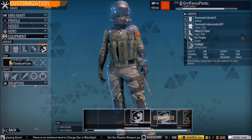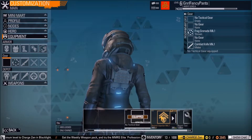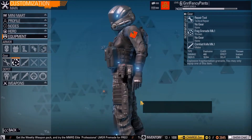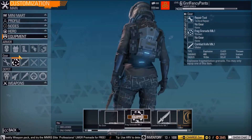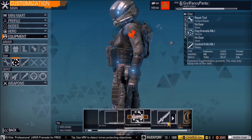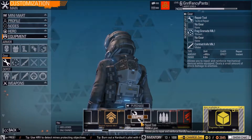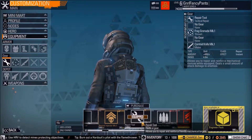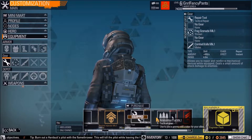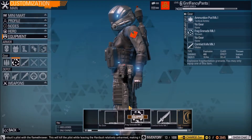Then there's your various gear slots. I have nothing equipped currently, but I can put this repair tool on, which gives me the ability to repair and reinforce friendly mechanical targets. Or there's an ammunition pod — use it to place ammo refill crates for your allies. That's actually more useful than the repair tool.